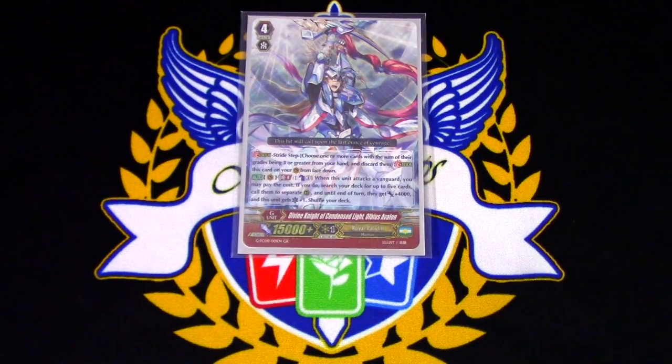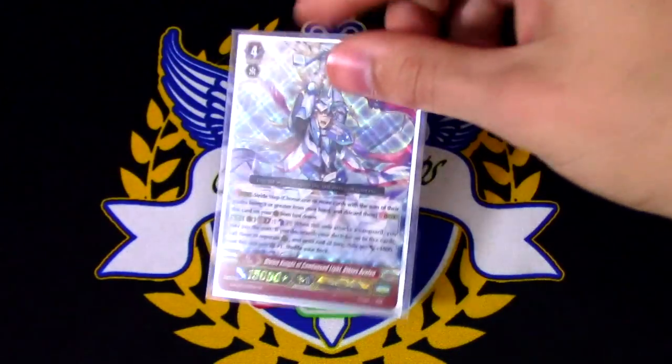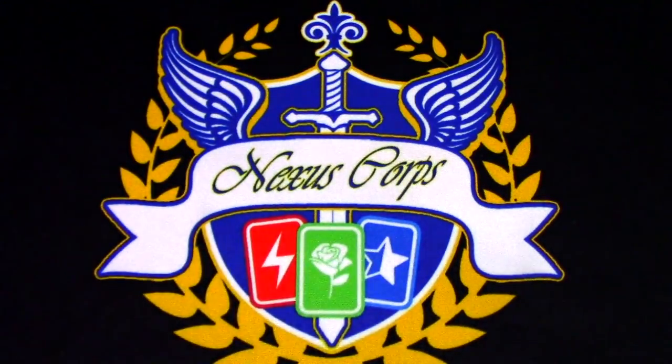One copy of the GB8, Avalon, Generation Break 8. When this attacks a Vanguard, Counterblast 1, search your deck for up to 5 cards, call them to separate rear guards, they get plus 4k, and this unit gets a crit. Just a game ender, like all the other GB8s, basically.